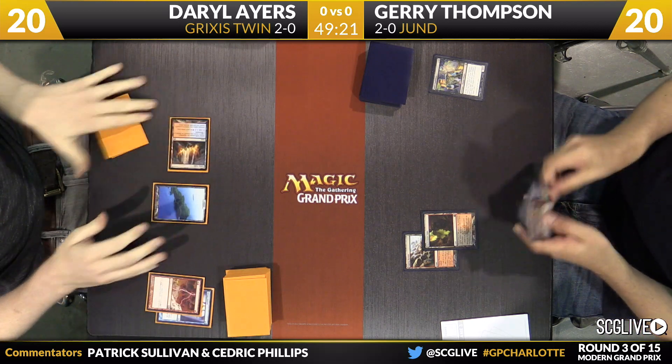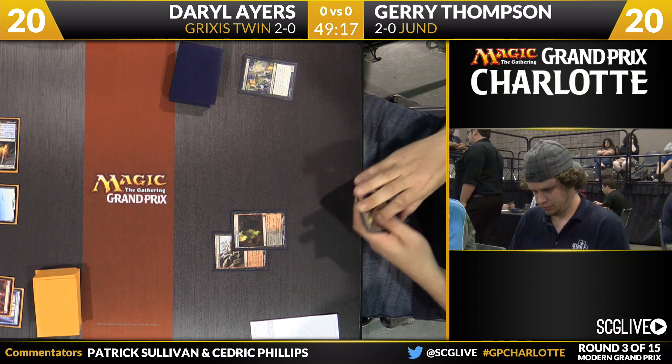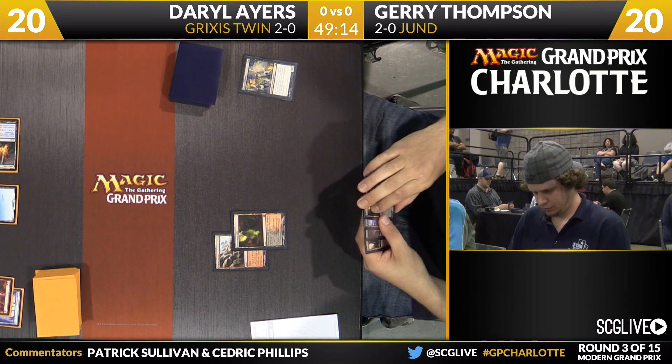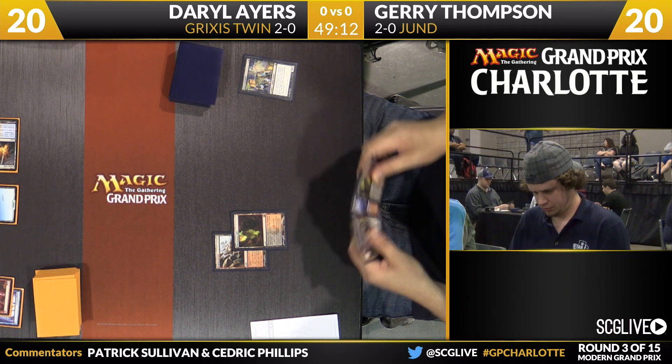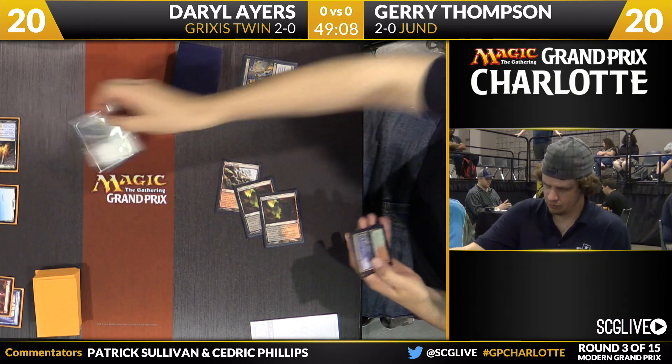Oh boy, not this already — I thought this only happened in Legacy. Jerry's got a lot of Stone Rains in this deck. A land destruction strategy! Listen, you cut him off a red, you beat him down with a Raging Ravine.